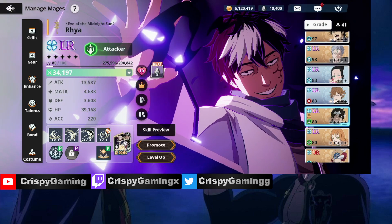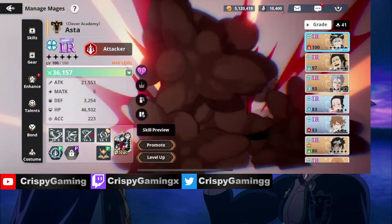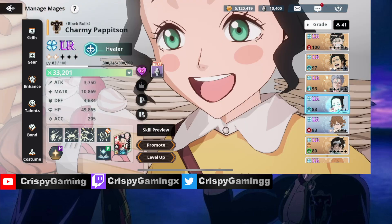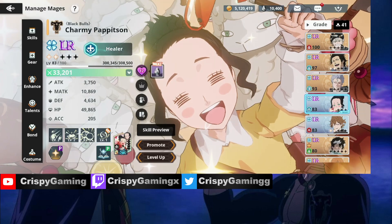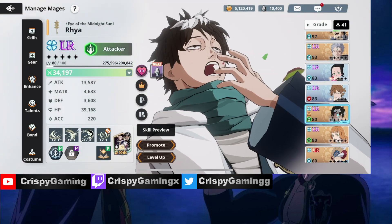If it was crit damage instead of magic attack I think that'd be even better, but I'm not going to complain. So for team one: Red Asta, Yami, Mars, and Blue Charmy — that's what I'm thinking right now.